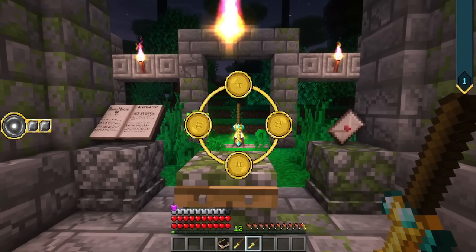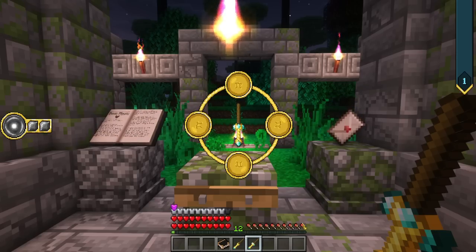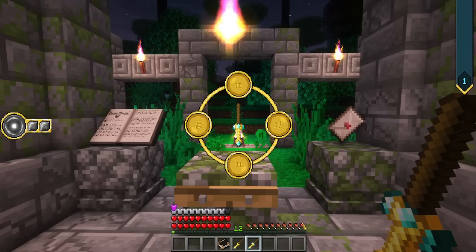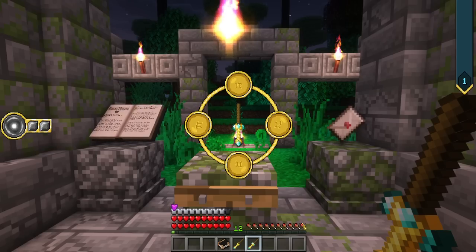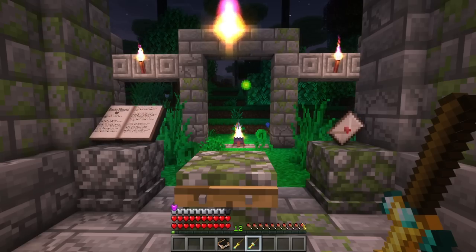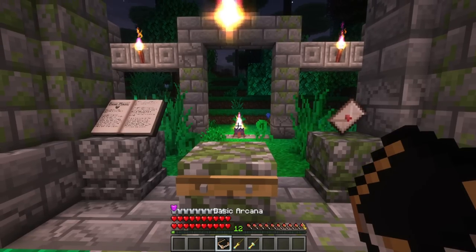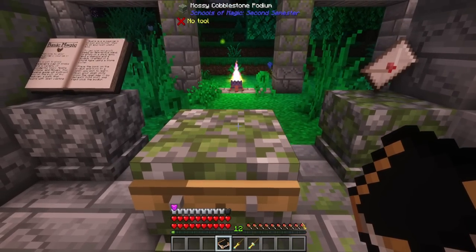You can scroll through them just by using your mouse wheel to go one direction or the other. This allows you a variety of up to four spells on one wand. If you only upgrade once, you get two spell slots; upgrading again gives three, and the final upgrade gives four spell slots. If you want to actually put a spell on one of these, you'll have to pick it in your basic arcana, and then you'll need to place it on a podium.